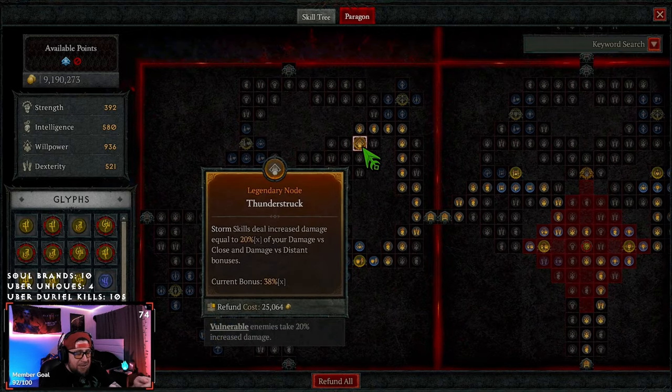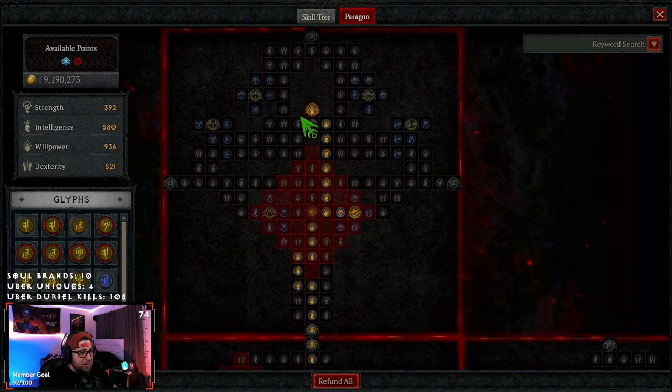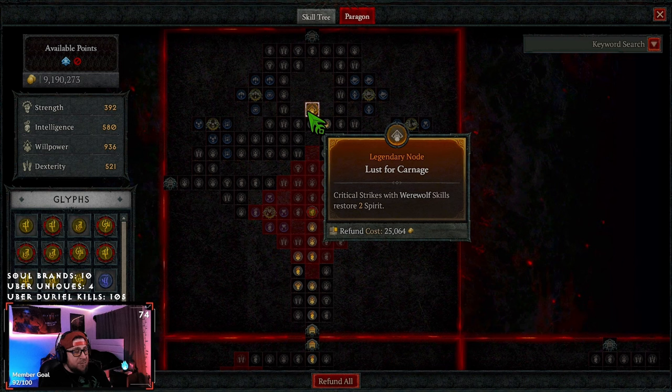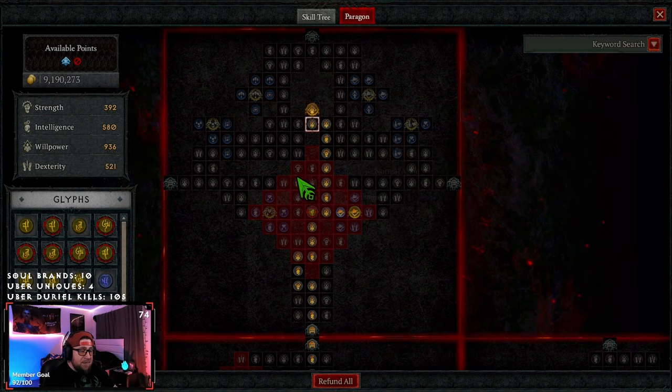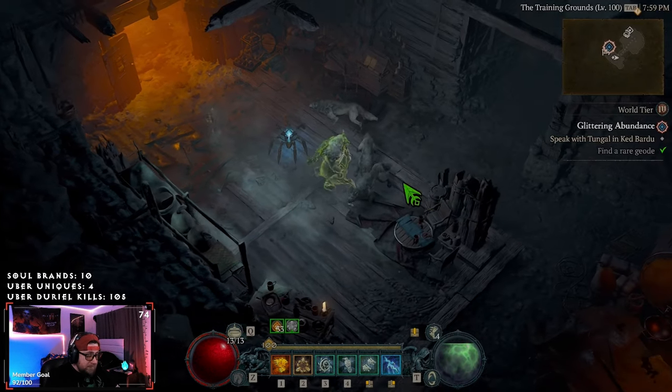Our last big legendary node required for the build is Lust for Carnage. This helps with our spirit management - crit strikes with Werewolf skills, which we're making our storm skills thanks to Tempest Roar, return spirit every single time we crit. And we crit very, very often.